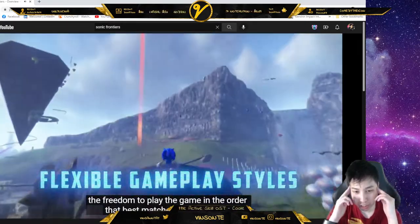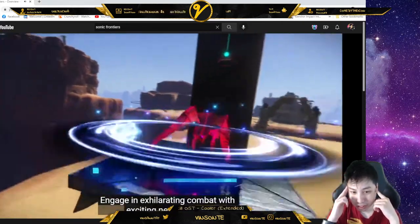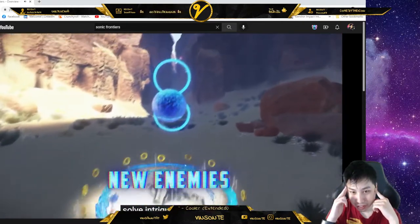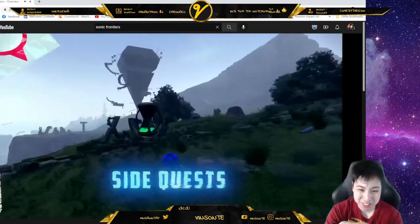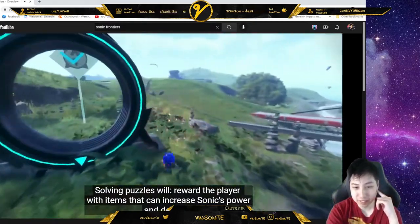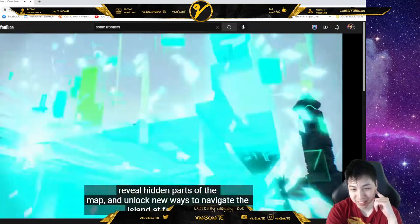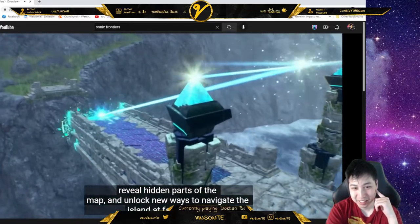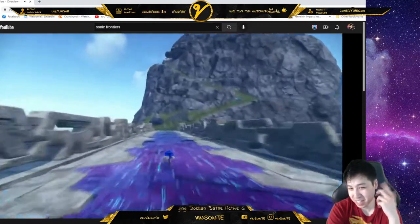Sonic Frontiers offers high-speed open zone gameplay that gives you the freedom to play the game in the order that best matches your play style. But it looks like there's more now. Engage in exhilarating combat with exciting new enemies. Solve intriguing puzzles and complete fun side quests to help rescue Sonic's friends. Basketball. Solving puzzles will reward the player with items that can increase Sonic's power and defense — and speed, right? Reveal hidden parts of the map.